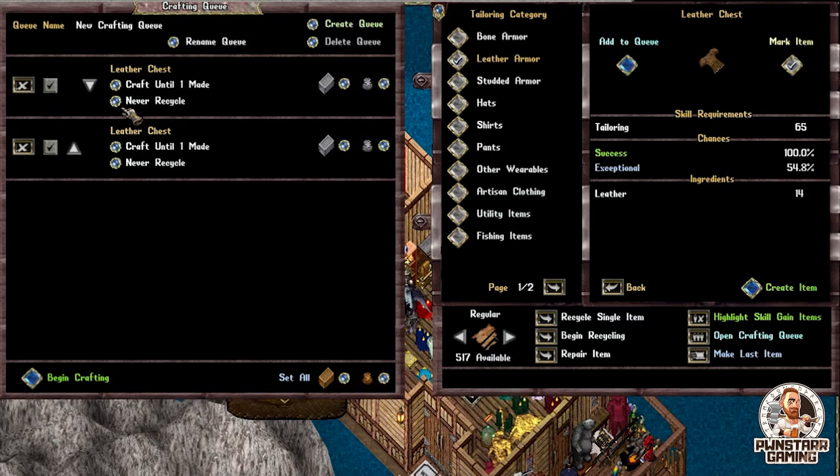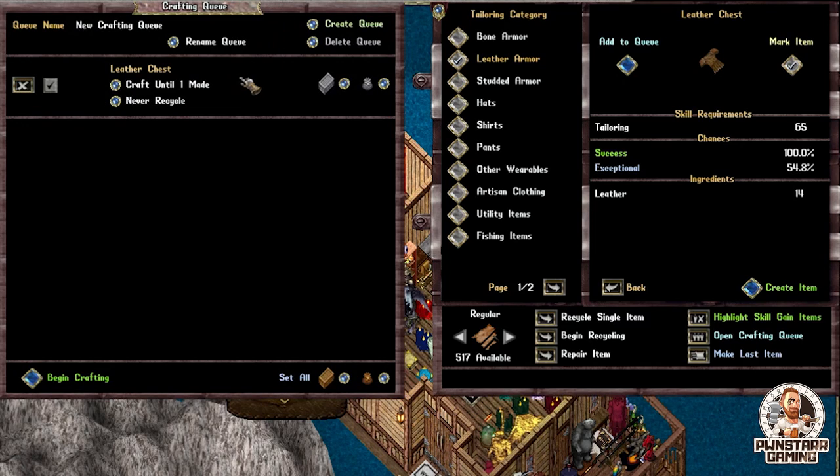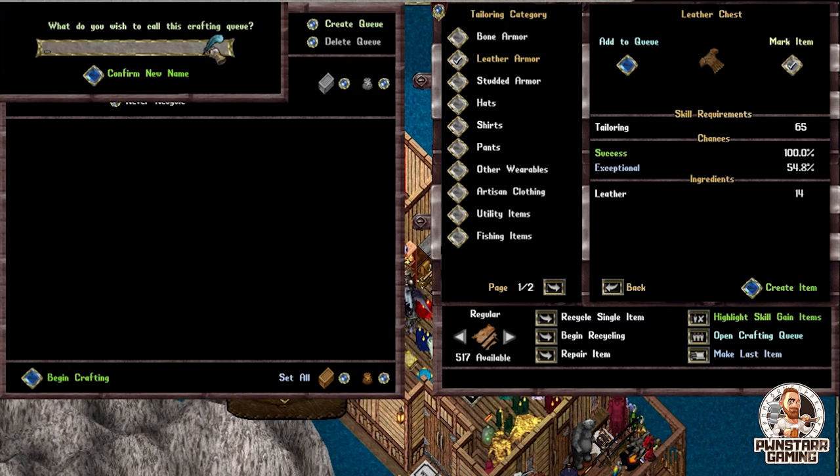As you guys can tell, there's already a leather chest in there. Now, obviously, I don't want to have two different leather chests on there that are of the same material. So what I'm going to do to get rid of this is just close this out. Now, there's something really cool that you can do as well. As you guys can tell, it says 'queue name' and this is 'new crafting queue.' So what I'm going to do, I'm just going to rename this and I'm going to say 'leather suits.'